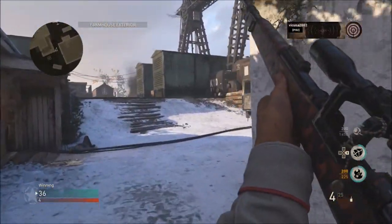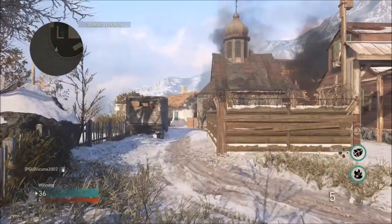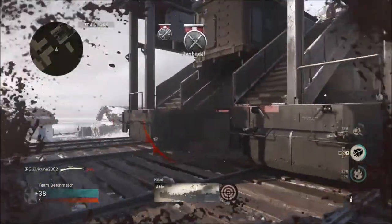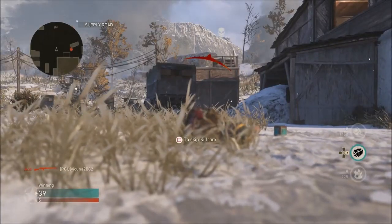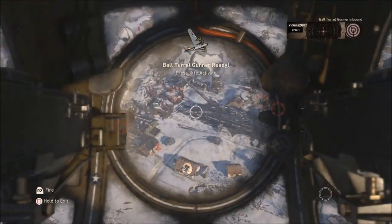If you got kills with your score streak, go ahead and kill yourself to reset your score streaks. At that point, you can rinse and repeat by throwing out your Molotov and getting two kills. Once you get those two kills, pull out your care package and kill someone with it. Once you kill someone with your care package, just die or kill yourself, and you'll have your third score streak again. You can just keep doing this over and over again.